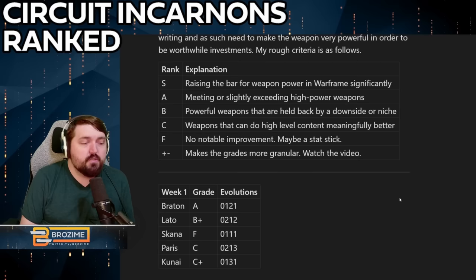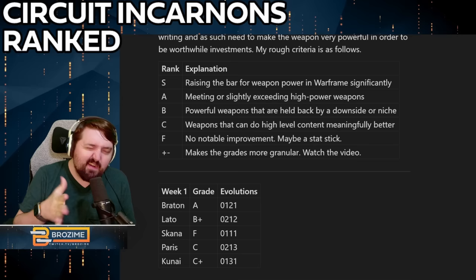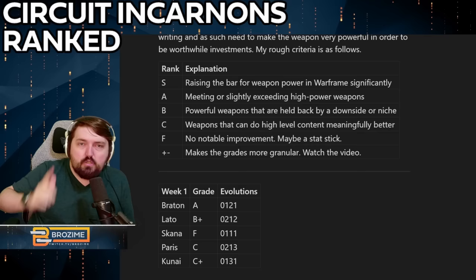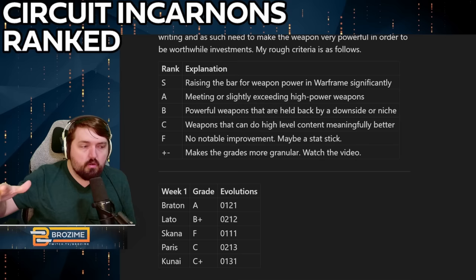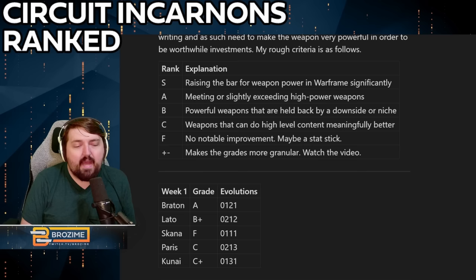Starting with week one: we have the Braton, the Lato, the Skana, the Paris, and the Kunai. The best two weapons here are the Braton and the Lato. The Braton is a very solid, minor AOE machine gun, and the Lato has bouncing headshot ricochets along with the death trap trigger — where swapping to it gives a huge bonus — which is really nice for high value targets. Both the Braton and Lato do okay even in their non-evolved incarnon forms.